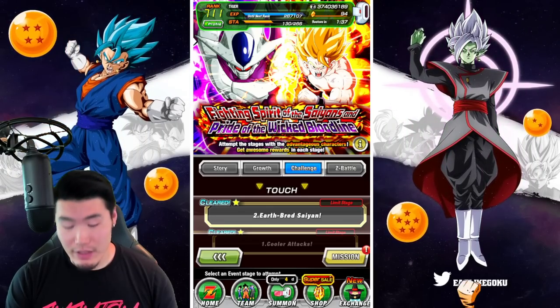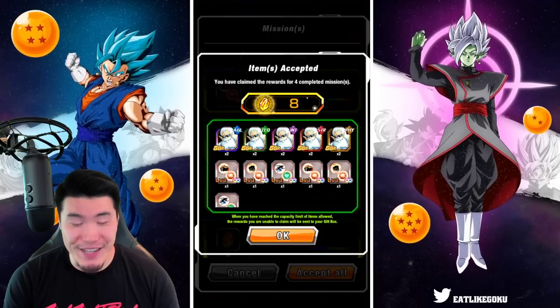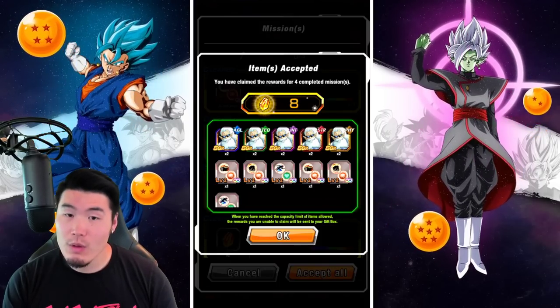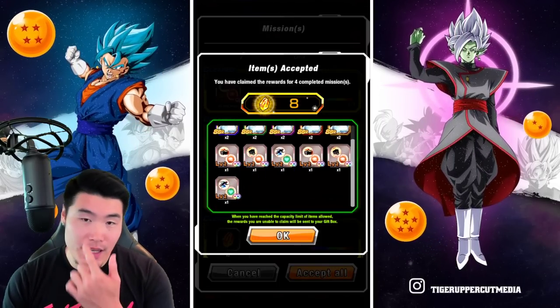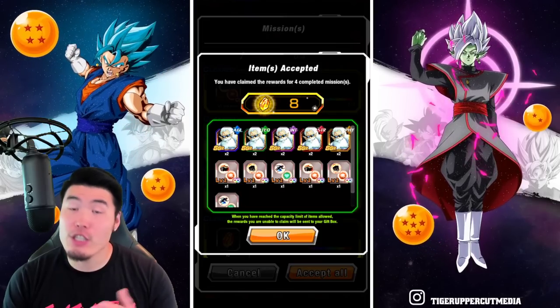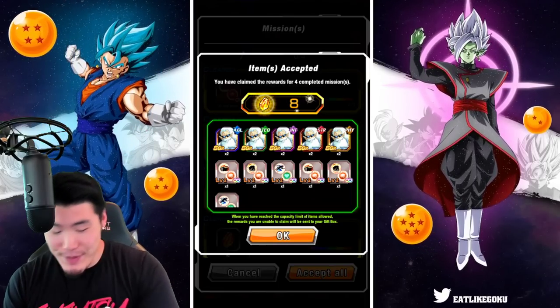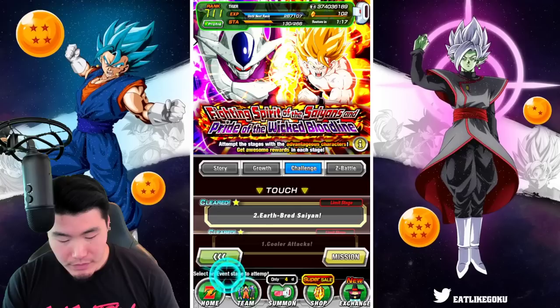If you guys feel differently, feel free to educate me in the comments. We've got to give one of these orbs to the Cooler — additional for Goku and crit for Cooler. That's perfect.